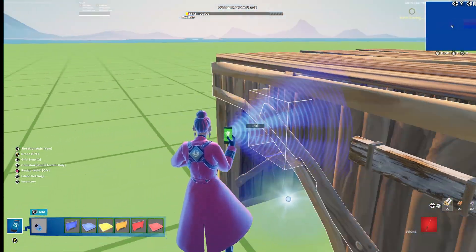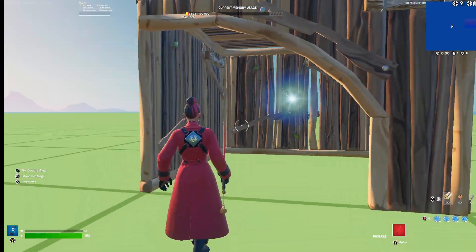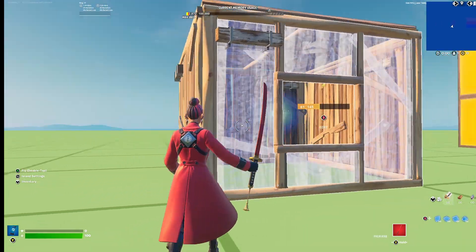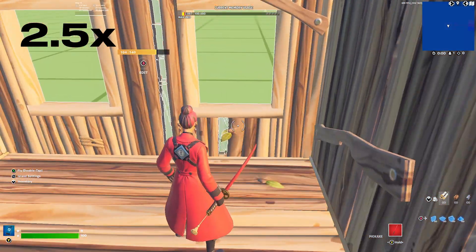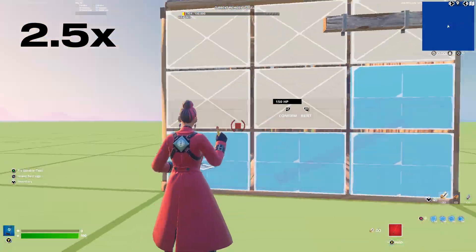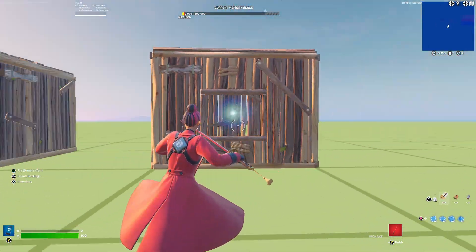Now you guys are just going to move the team setups into your area. I'm going to use my wood box right here. This is going to be team 1, team 2, and team 3. So one, two, and three.